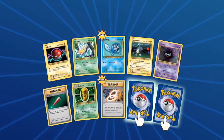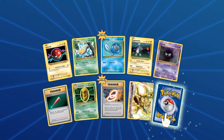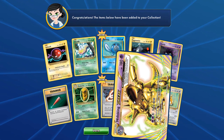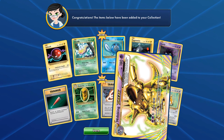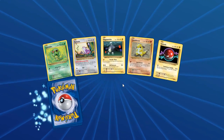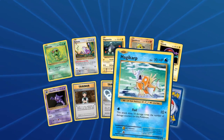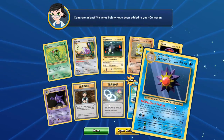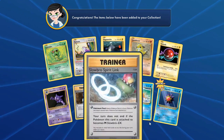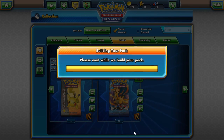Hopefully we get a secret rare too — that'd be beautiful. Nidoking Break and Arcanine — still pulled the Break card, and that is still beautiful. Let's open up another. Starmie, Magikarp — at least we can build more Gyarados. I can build a deck out of that. Come on — Poliwag, Diglett, Koffing and Poliwhirl.